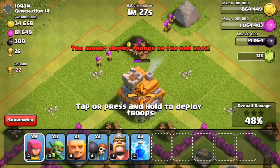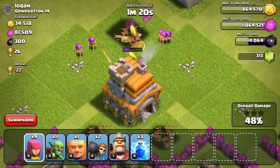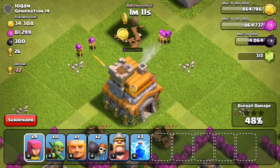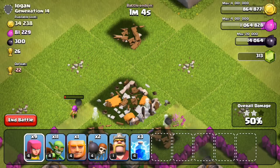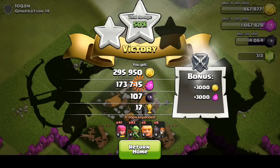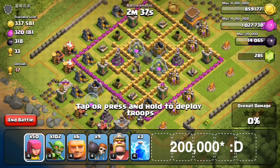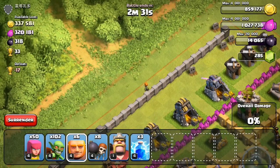The final building I want to take out is this town hall up top — I'm going to drop a couple more archers. I'm not sure if it'll give me the two percent I need; if not I could drop the rest of my archers on the builder's huts on the right or the barracks on the bottom. But since he is a town hall seven I would imagine that gives me two percent for a single building. It gave me two percent — that's all I need. I can go ahead and end the battle, and as you can see almost 300,000 gold and about 175,000 elixir, so pretty good raid right there.